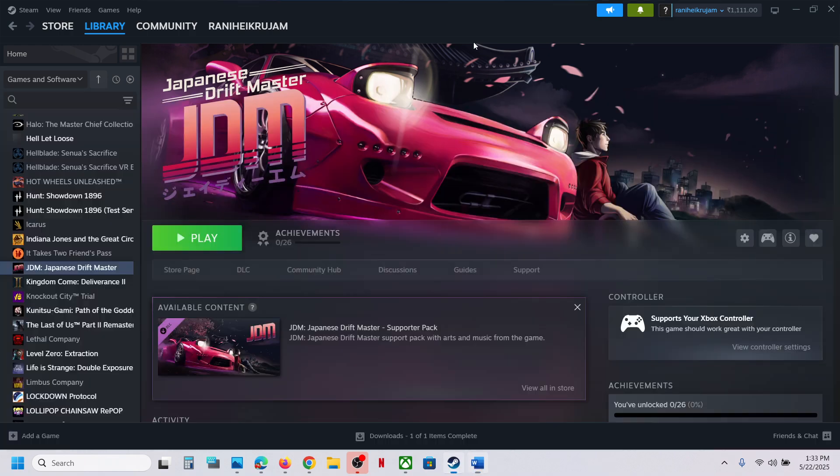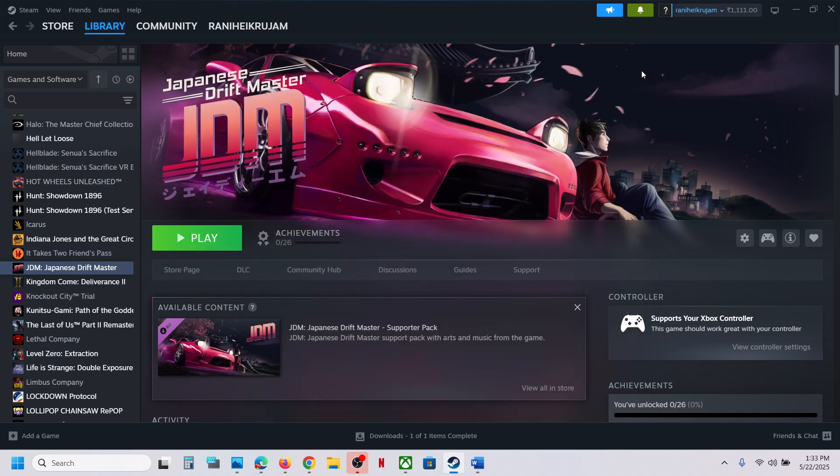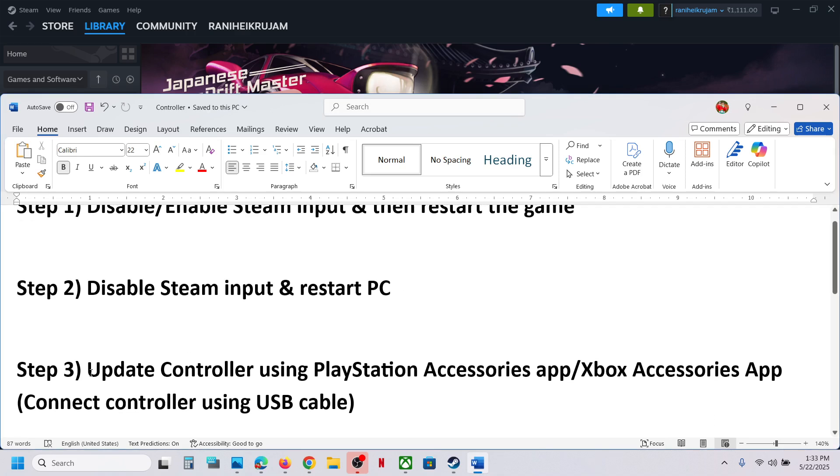The next step is to disable Steam input and then restart your computer. Right-click on the game, go to Properties, go to the Controller tab, and select 'Disable Steam Input.' Now restart your computer, and after the restart launch the game and check.